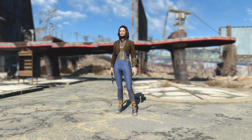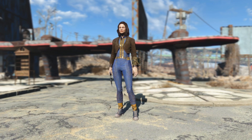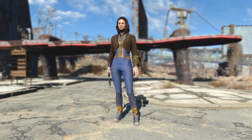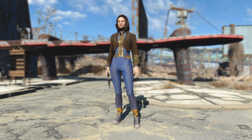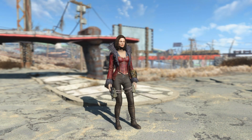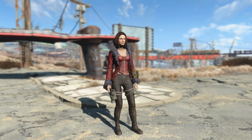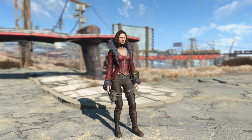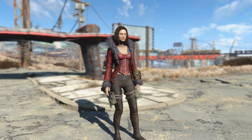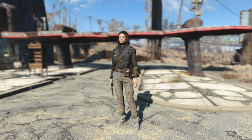No outfit pack is complete without a take on the vault suit, so the Cozy Vault Dweller takes the vault suit, adds a coat on top, high socks, and Converse shoes — all matching vault suit colors; a pretty neat outfit. For the more extravagant, the Fancy Raider offers a corset with a big coat, raider jeans, chains, and pouches — still viable in combat, just with a bit more style.